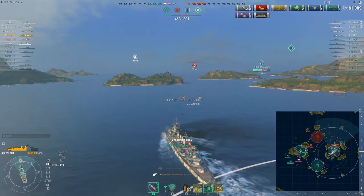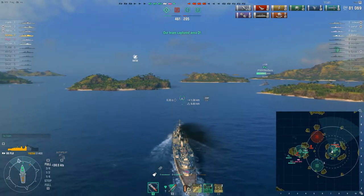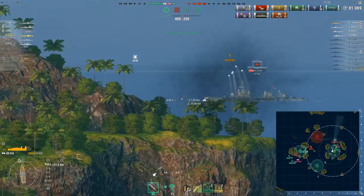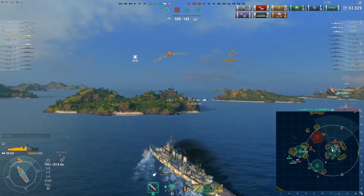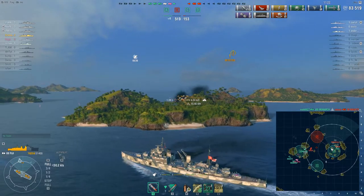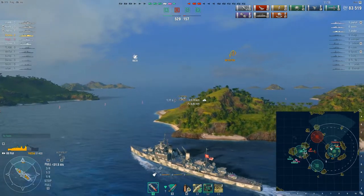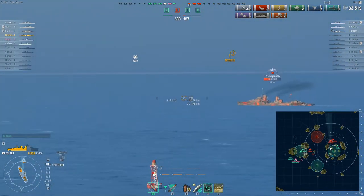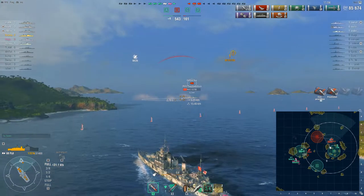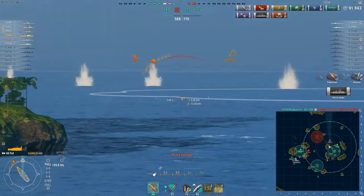Here comes the Pensacola launching its spotter plane, trying to get spotting on us. Looks like the Leon just shot it down — that's good. Now we are spotted — there's the Pensacola. Put out some shots on him, try to get some citadels — four penetrations, that's okay. We are detected — looks like the York out to the west is detecting us. Pensacola's big guns firing at us, if those would have hit they would have hurt really bad. Coming around the corner we see the Mutsuki first, then we take some shots on the Mutsuki and try to finish off the Pensacola. Looks like the Leon finished him off but we did get a citadel.